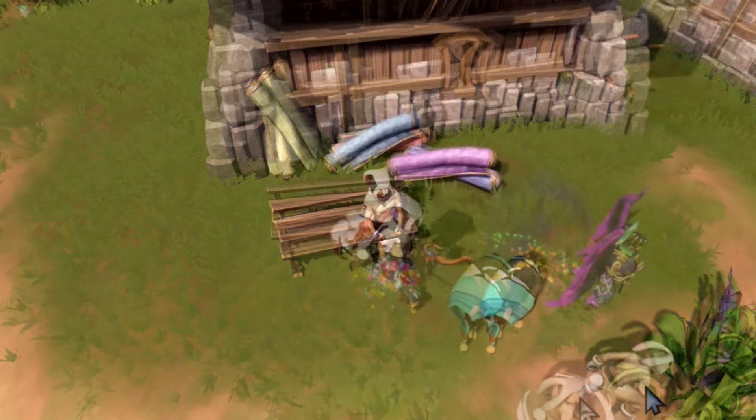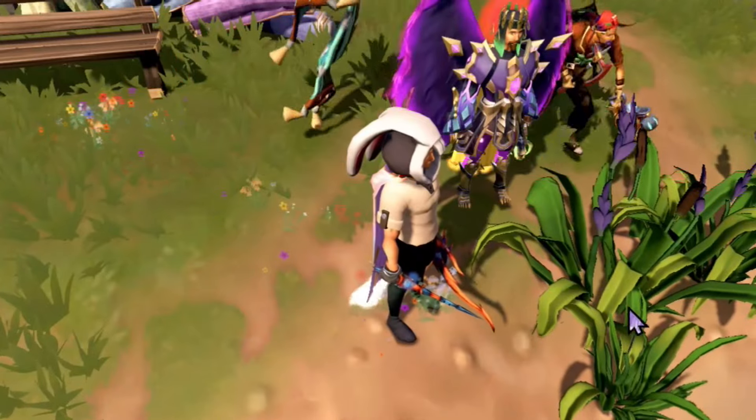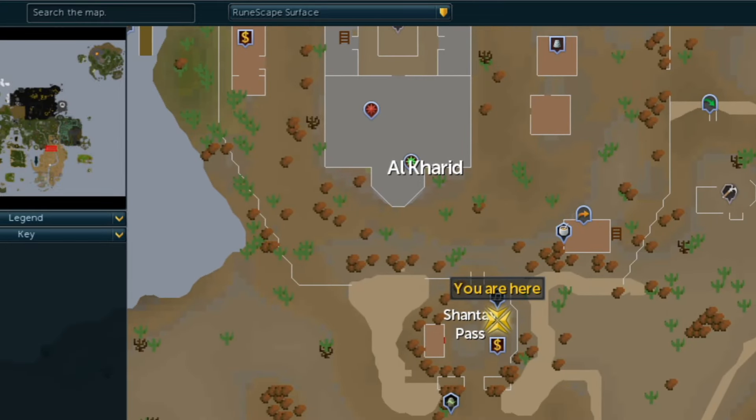The first egg can be found in the hay bale north in the Garden of Garit. You can see on the map where it is.